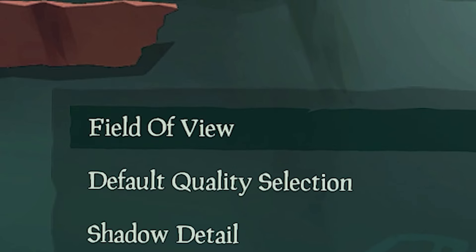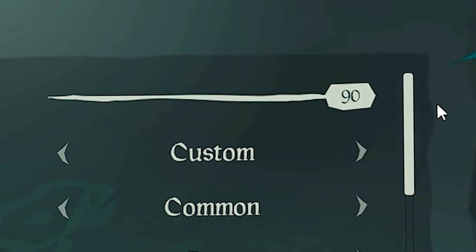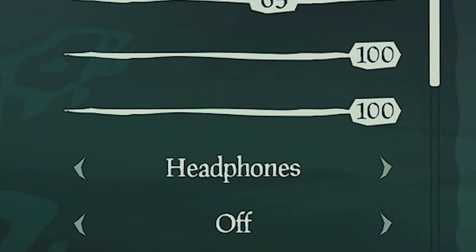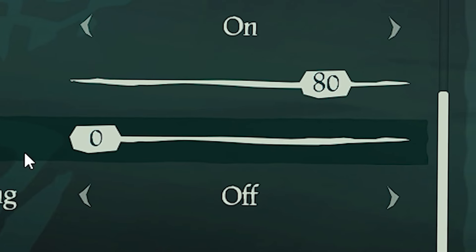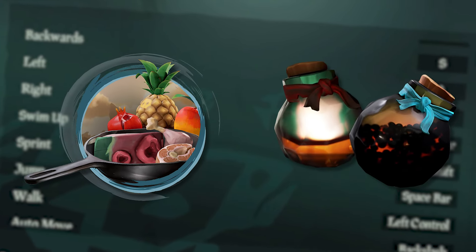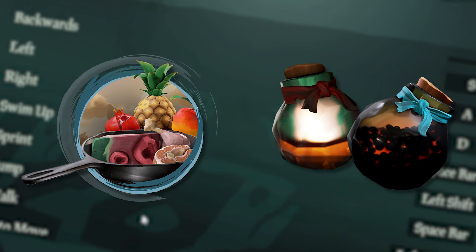And finally, some honorable mentions. Make sure you put your FOV as high as you can so you can see as much as possible. Turn your sound effects volume all the way up so you can hear when other people board your ship or are swimming near it. Turn your musical hit volume all the way up so you can hear the musical cue that tells you if you hit another ship with a cannon. And hotkey food and throwables so you don't waste time opening your radial menu and selecting what you need.